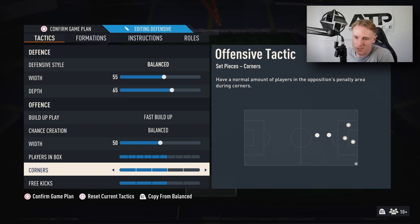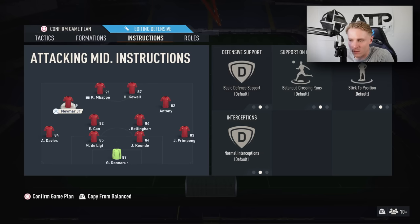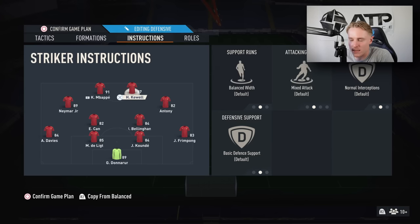For player instructions, I have my quicker striker on Get Behind and Harry Kane on Mixed Attack. That is a loan Mbappé card — not a bought Mbappé — so don't worry about the RTG. The wingers, Anthony and Neymar, are on Balance. The reason I have my quicker striker on Get Behind and the slower one on Mixed Attack is because I want a passing option with my striker if needed. On Mixed Attack, they'll come short sometimes, offering for a pass — you can hit their feet and drag defenders out.